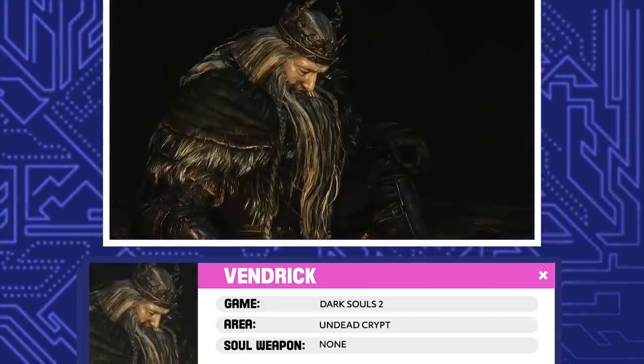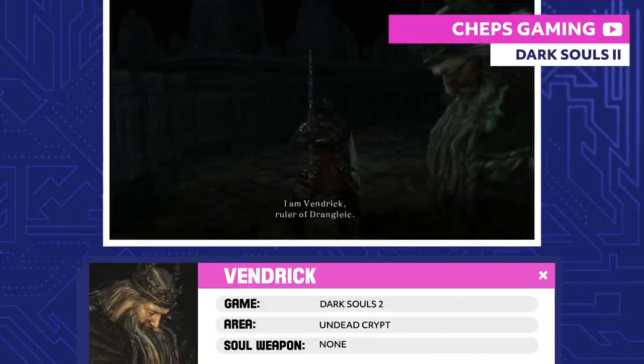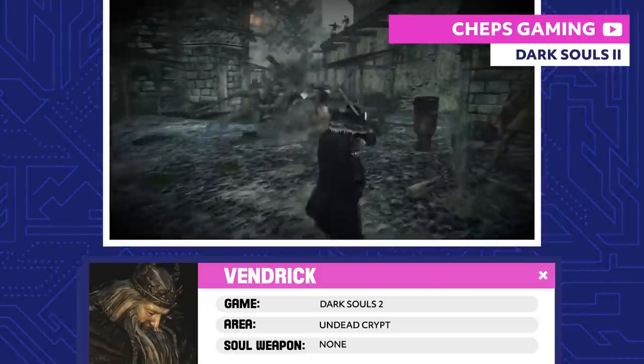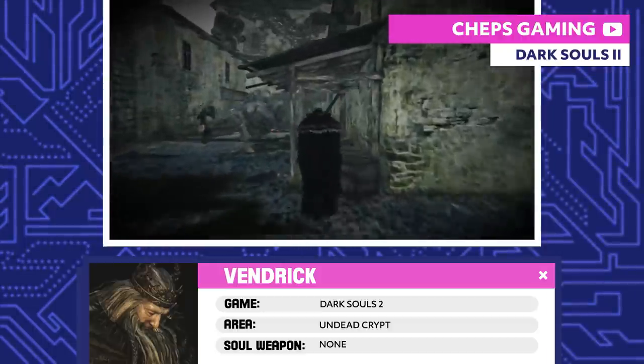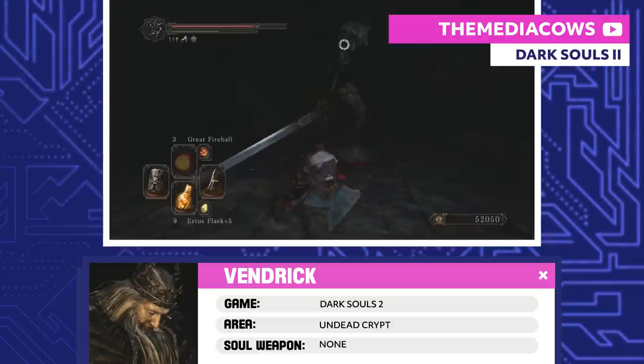Vendrick. Vendrick once ruled a prosperous Drangleic, but everything went sour after he invaded the land of the giants and stole a powerful artifact. He used the artifact to create golems and build his castle, but the giants eventually retaliated and Drangleic was ravaged by a Curse of the Undead. Vendrick fled to the Undead Crypt, turned hollow, and now just kinda walks around in a circle.